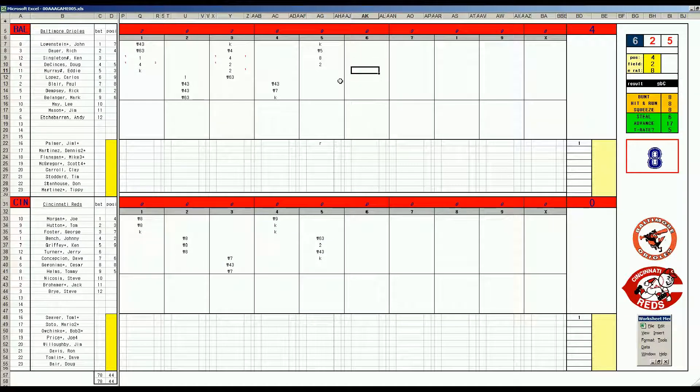Eddie Murray, 67, is a K. Carlos Lopez, 1-8, is a base hit. Ace steal against Bench. And Blair is going to hit and run again — something the Orioles don't do much of. Moves the runner up, so you have a runner in scoring position with two outs for Rick Dempsey. 46 off Seaver, double 1-4, single — and that's an RBI single. A little inside baseball — he tried it in the second and it didn't work, but it works here. And it's now five-zip.